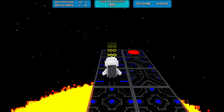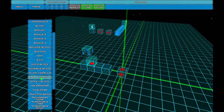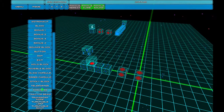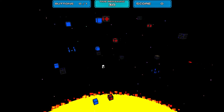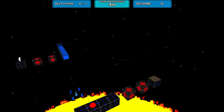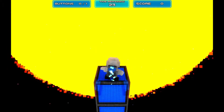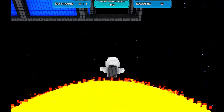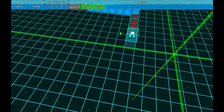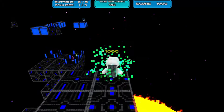Even though the levels included in this budget game would be more than adequate considering the price, the developers also included a level editor and the opportunity to play other people's levels. The level editor is a bit wonky at first, but after playing around with it you should be able to make decent levels. You can even test things out to make sure that everything works before saving the level. After testing the level, you jump right back to the level editor to make any necessary corrections, or you can save it right then and there. There are already several cleverly designed puzzles available through Steam, and all of it is free.